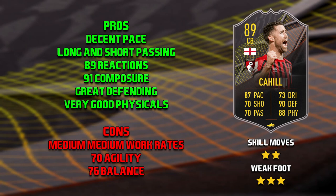However, there are some cons to this Cahill card. The first is our good old friend, medium-medium work rates. As I've said in genuinely every single who-to-take video for every single season, medium-medium work rates are just the absolute worst. Medium-high would suit this card so much better. Then 70 agility and 76 balance — I'm being very cynical here because we are in Team of the Season and I would be expecting minimum 87 or 88 agility and balance at this stage of the game.